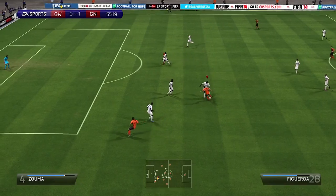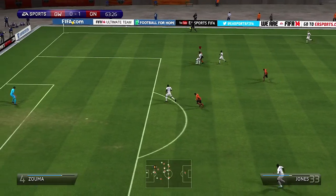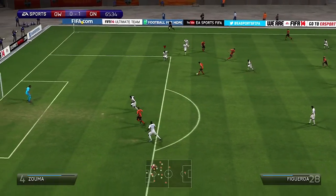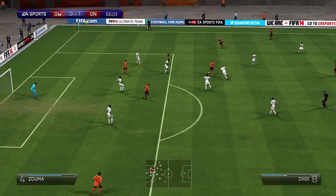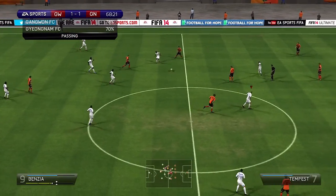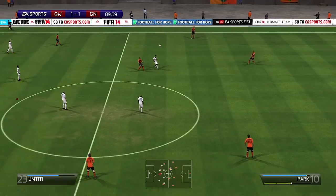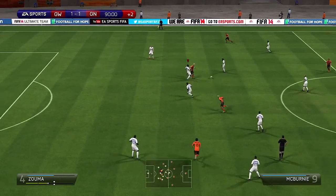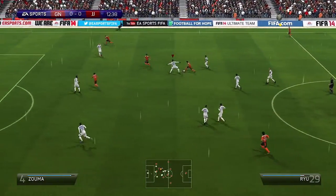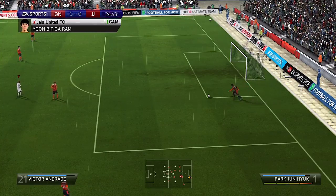I have never had someone do better tackles than Kurt Zouma in the center back position, and I have tried Varane and Marquinhos. I would say Varane and Zouma are the best center back players in this game when they develop. Zouma is a beast — so much strength, amazing stand tackles, and I really loved his slide tackles, which was a great experience since I had been struggling with slide tackles in FIFA 14.